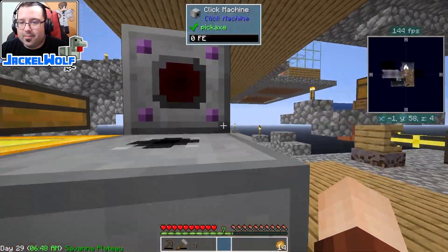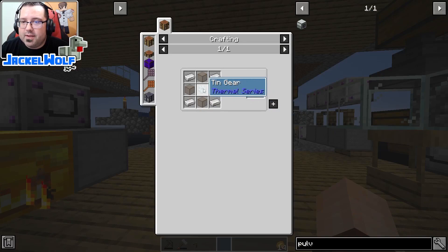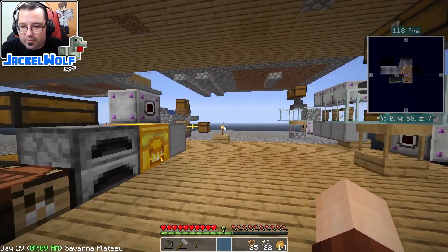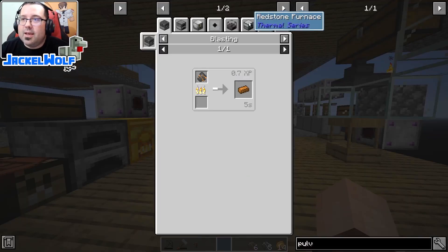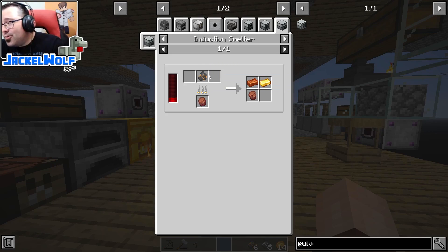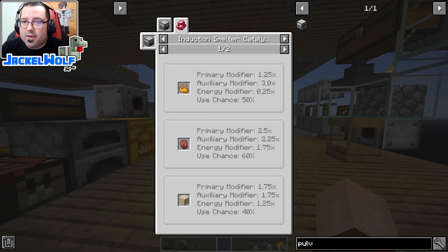I want to check the pulverizer - we're going to need copper and tin again. There's some tin, there's some copper. Can we use a pulverizer or induction smelter? This grinder is a little annoying. I could go and make a smeltery, which is something I probably should do anyway. In ocean block this was something new I hadn't really played around with. What are all these catalysts here? Induction smelter catalyst - primary and auxiliary.